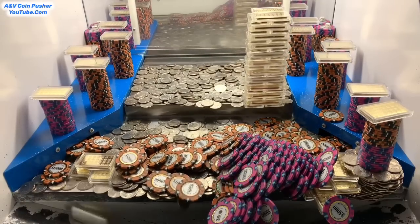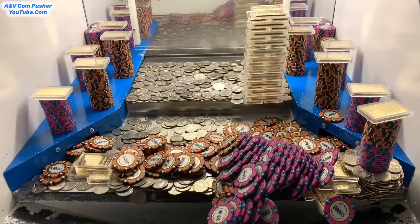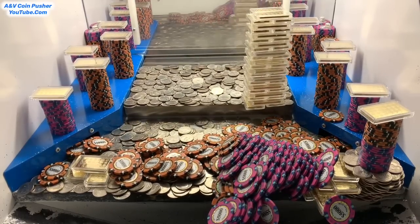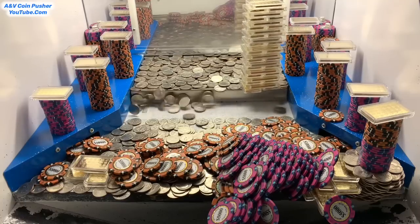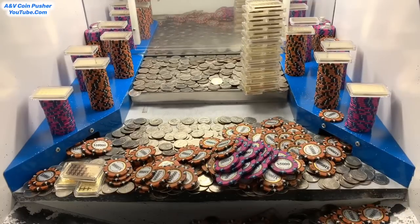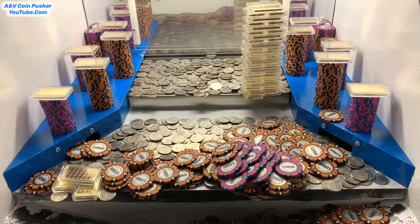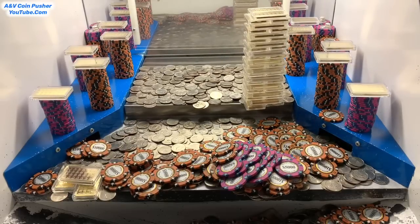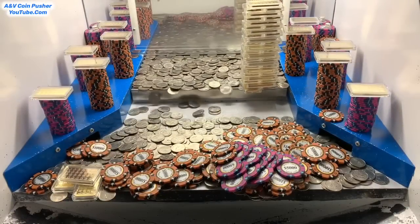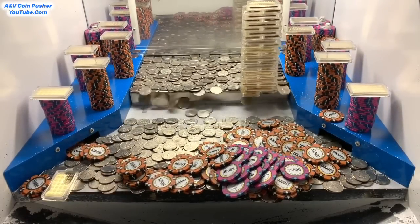Oh my goodness, nice — we got a white mystery bag! I just saw that fall out on the ground, I'll pick that up in a second. We've won a white dice and a blue mystery bag so far. Oh yeah nice, we got that quarter tower on the right hand side to go, but unfortunately the loot chute's piled up again, so let's get it cleared out real quick.